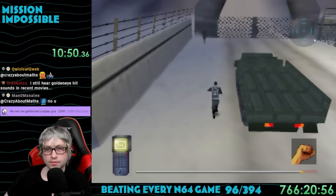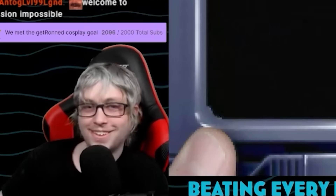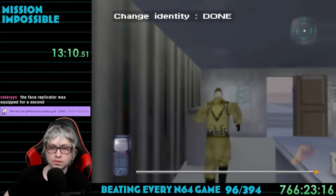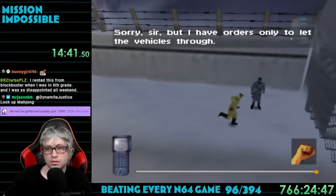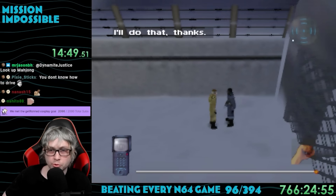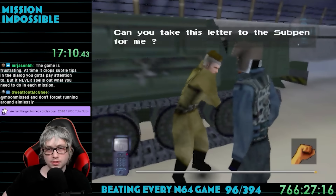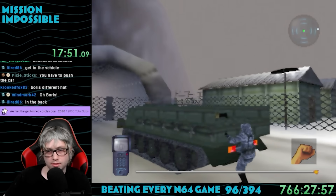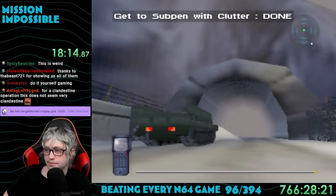The mission randomly said 'mission failed' because I failed to get to the subpen with Clutter. I had no idea why. It turns out I needed to use the face maker on the first guard I killed. Now with the new disguise, I could freely roam around. I had two objectives done, so I just needed to get to the subpen. Using a letter on a guy named Boris, he drove a military vehicle through the gate, I snuck in the back, and Clutter somehow sprinted up and got in with me — the mission was beaten.